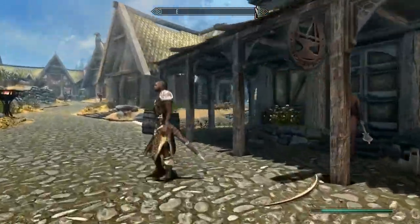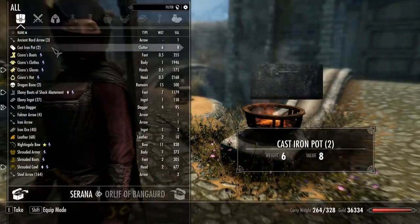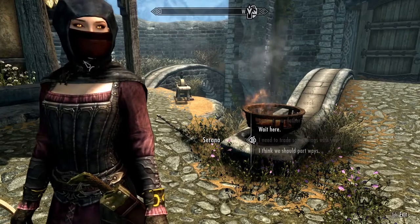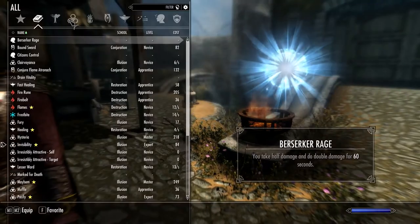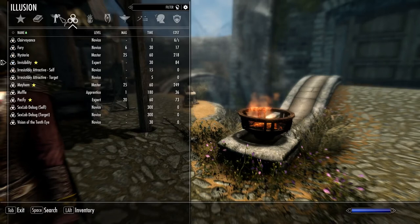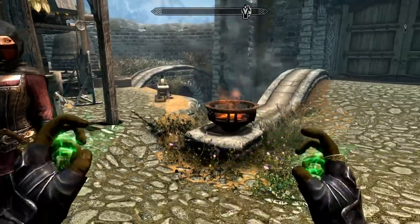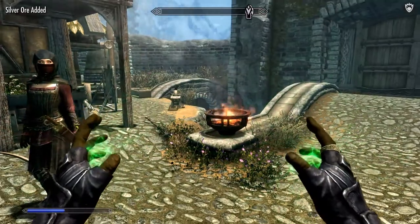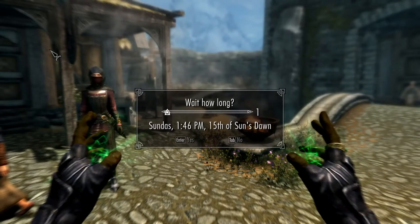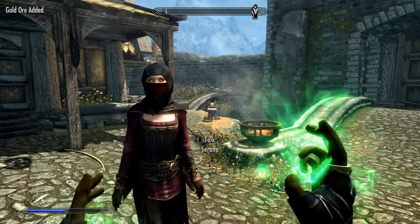Alright, I already bought from them. Iron ore — there we go. I have 40 on me right now. Transmute. Silver ore. Then all you have to do is wait an hour. Should take you about 10 to 20-ish minutes.